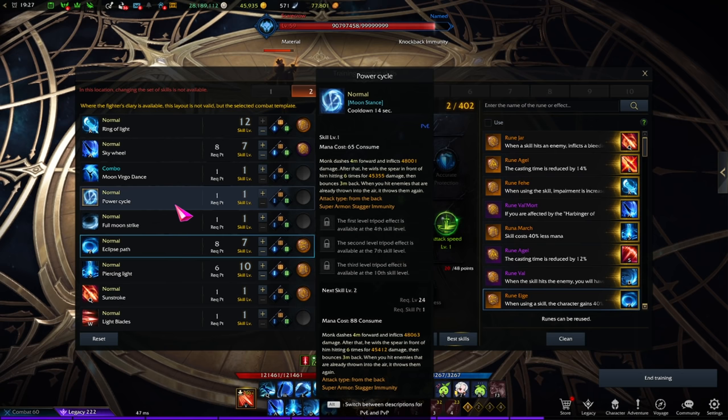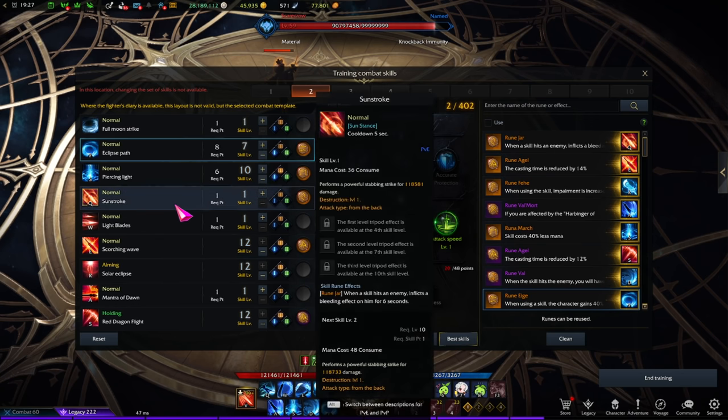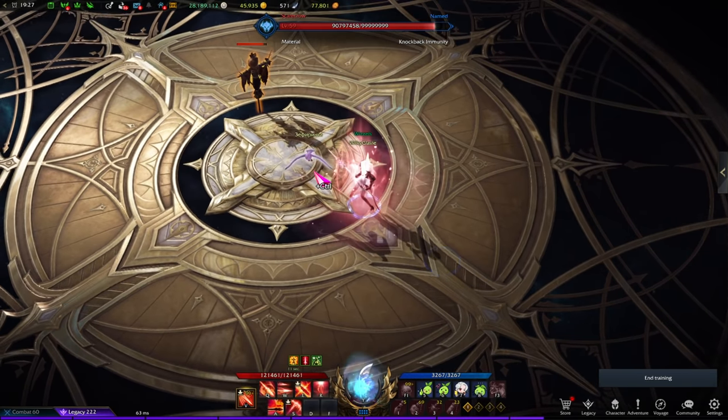You want the Attack Speed tripod to make Eclipse Path go very fast, because without it this becomes a very long channel. This is also a skill you could use in Chaos Dungeon, but you don't really have to. Lance Master is very well set up to do anything without that. That's it for the Blue Stance build.